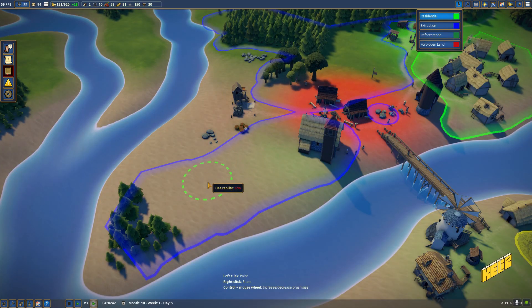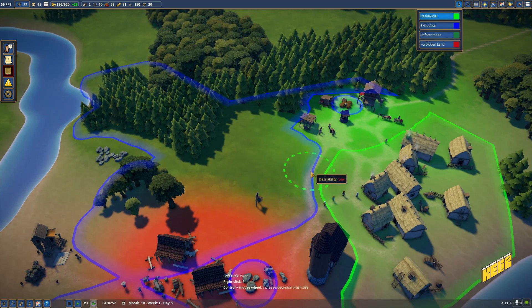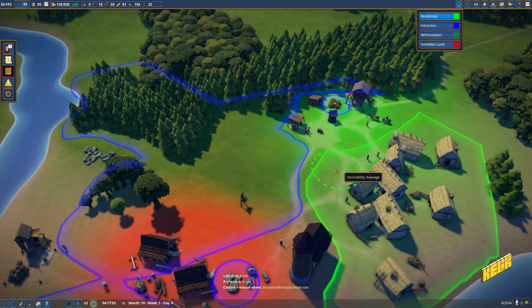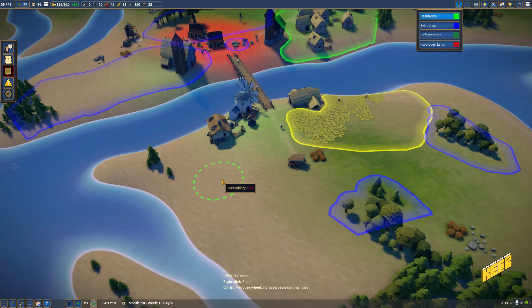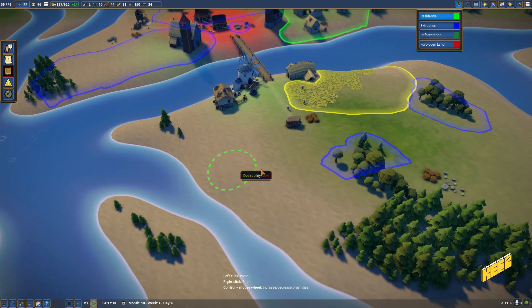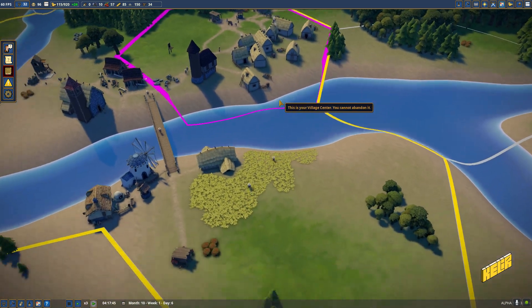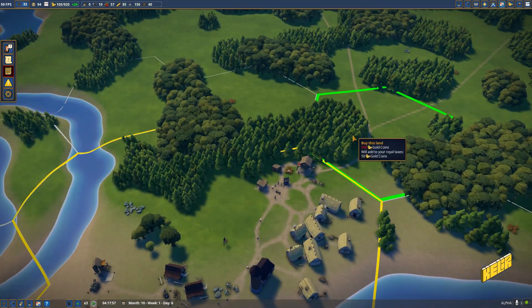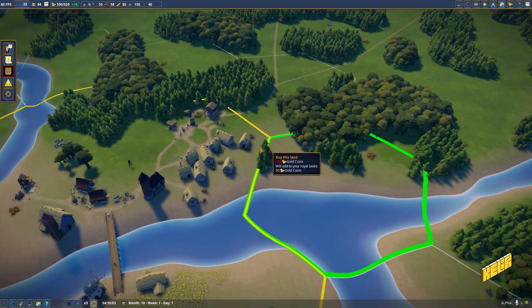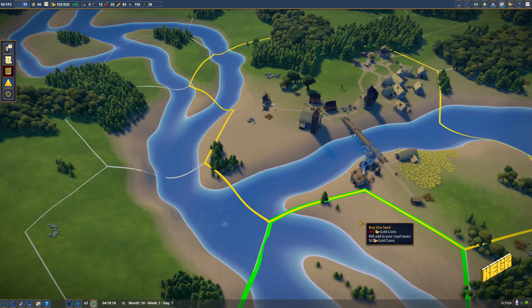We can't do housing here because of the keeps coming in, and we can't do it there either. We might need to expand or get some housing at the edge of the map. We need 500 gold to unlock another lot so we can get some housing in it.